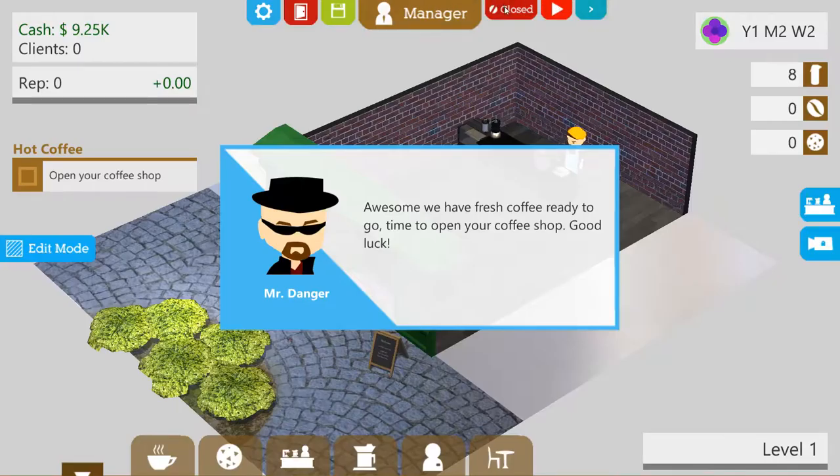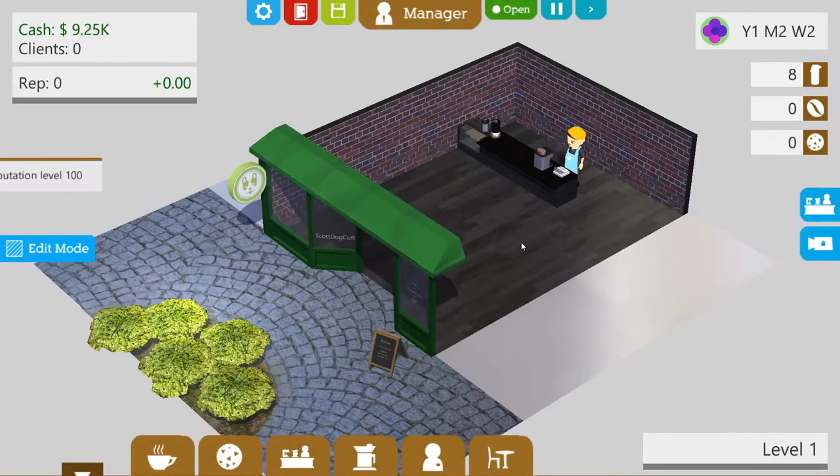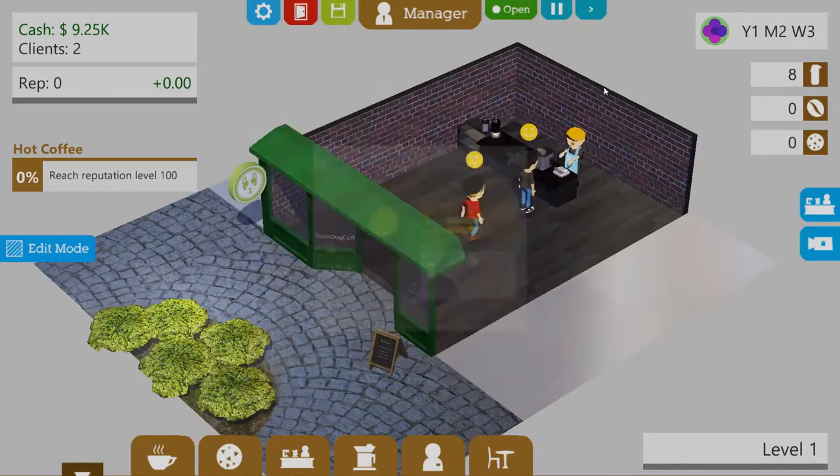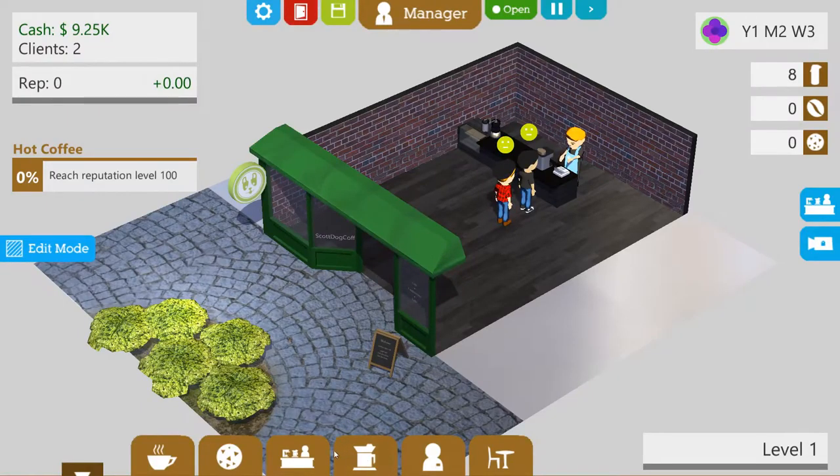I've done it everybody, I'm brewing coffee! Scott Dog Coffee, down here. And here comes someone — I think they're coming into my coffee shop. This is Woolburn Kabaki, favourite drink is iced coffee with a chocolate donut. How about just a regular coffee? We've got 9k in the bank, we've got two clients, they seem to be relatively happy.